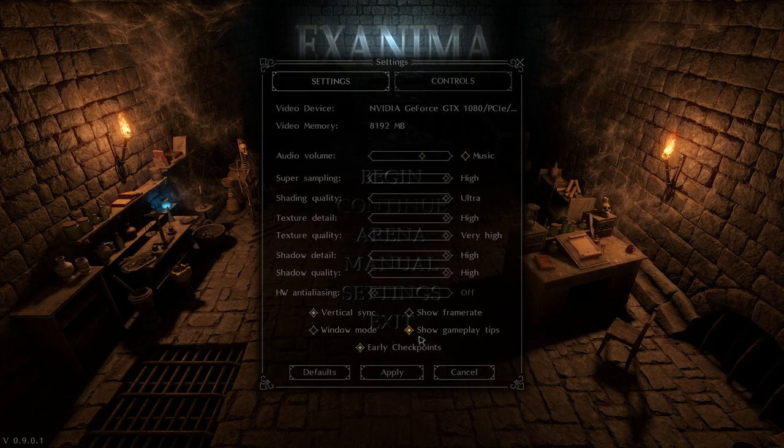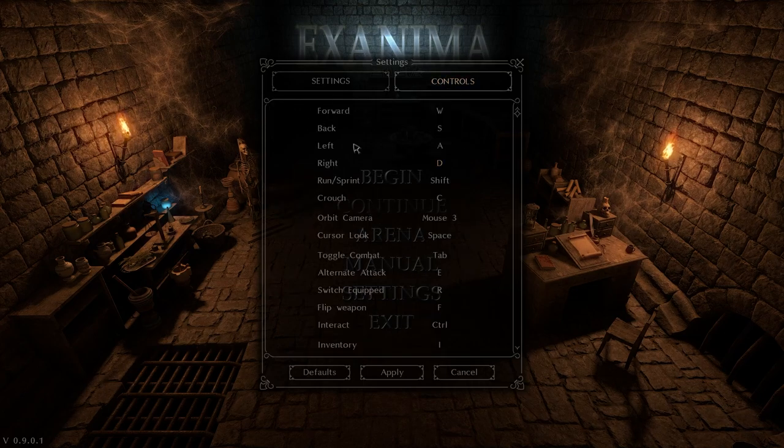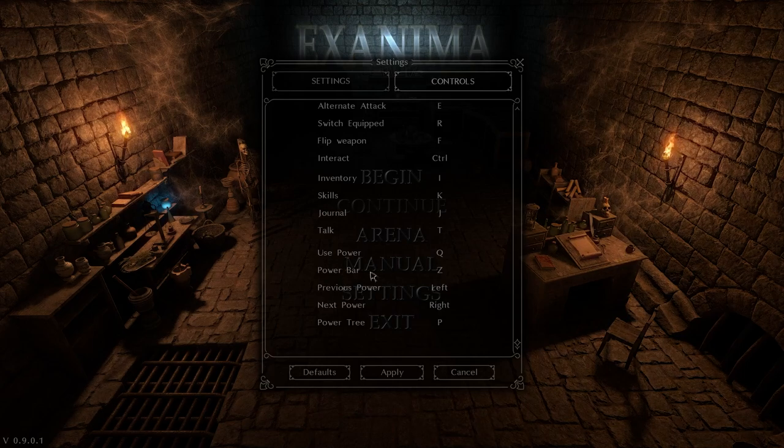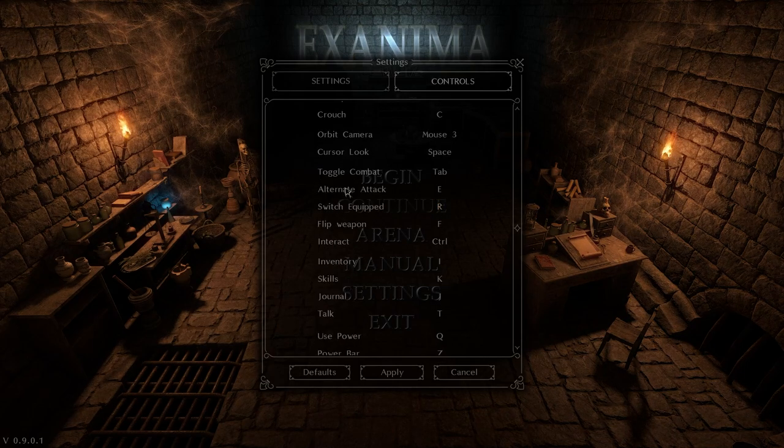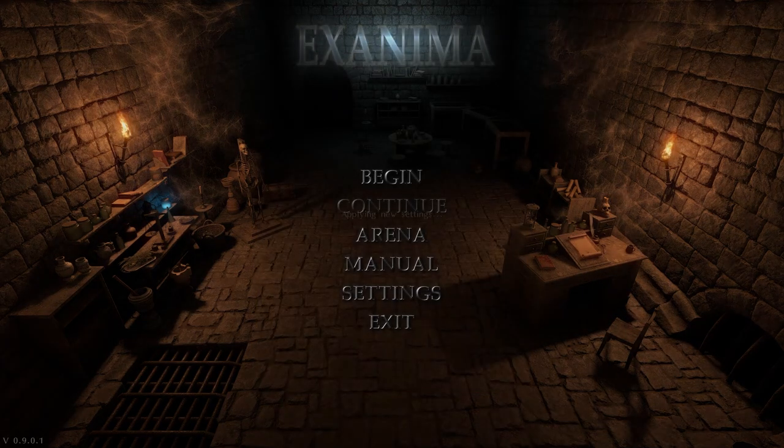First off, change whatever settings you want. You can show frame rate if you want to make sure you're getting your frames. Let's go into controls — this is the main thing. I want to change cursor look to Space, power bar to Z, crouch to C, and alternate attack to E, and we are good to go.